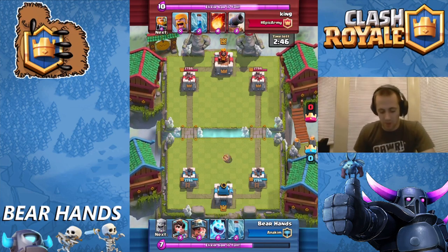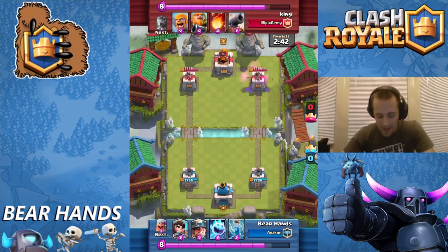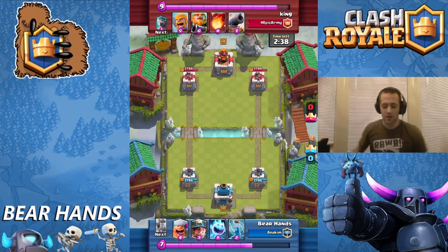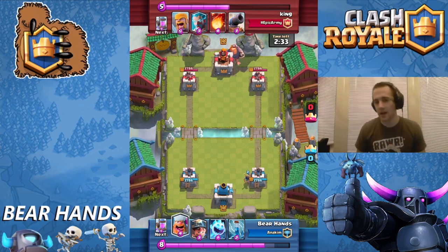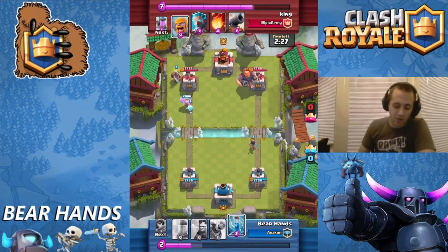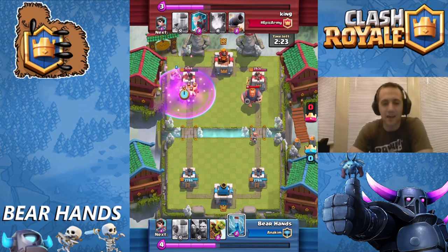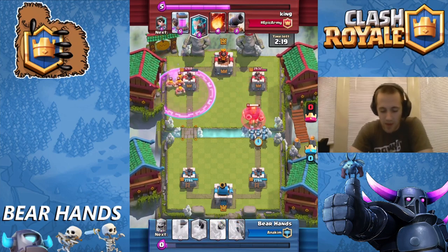Actually I'm going to throw my Goblin Barrel first — he's going to zap it, which is good, gets the zap out there. This guy's running the Fireball as well, which I don't think I see until later in the game and it kind of surprises me. I'm going to throw down my Lumberjack, my Miner, my Ice Spirit. Level 11 Barbarians are going to pile up there and destroy that push.